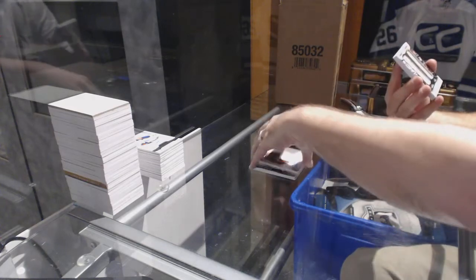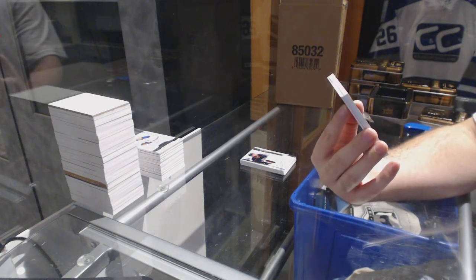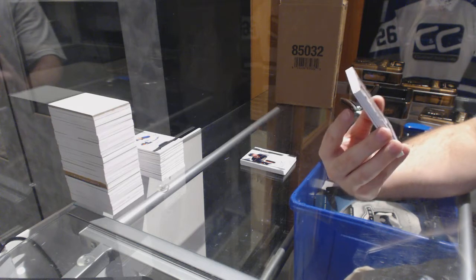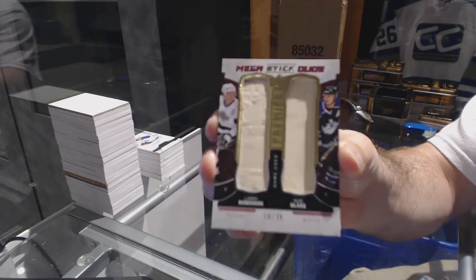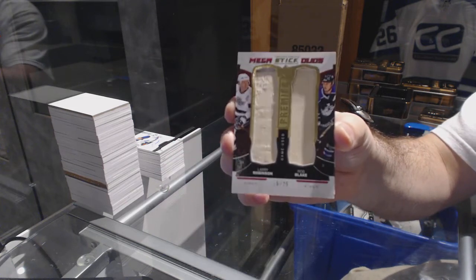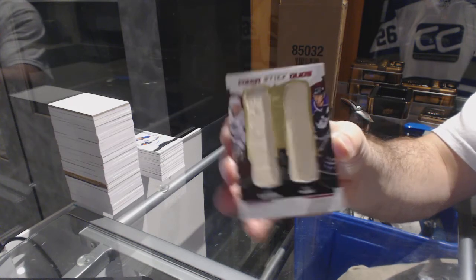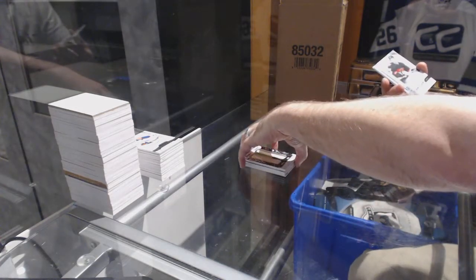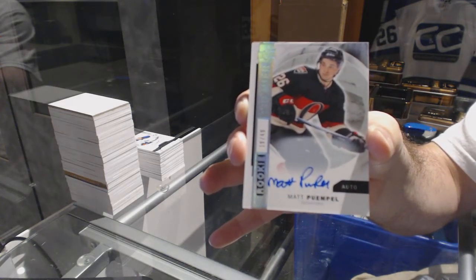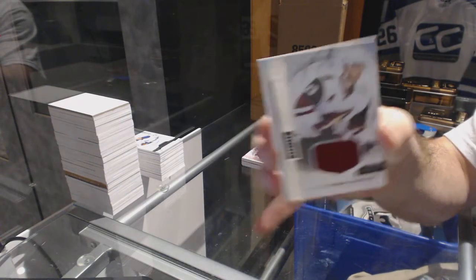We've got a Mega Stick Duos, number 15 of 25, for the Los Angeles Kings — Larry Robinson and Rob Blake. Robinson and Blake out of 25. We've got another rookie auto to /49 for the Ottawa Senators, Matt Twemple. And for the Arizona Coyotes to /199, Oliver Ekman-Larsson — OEL!